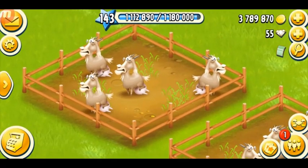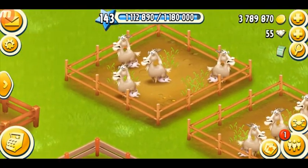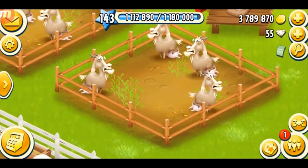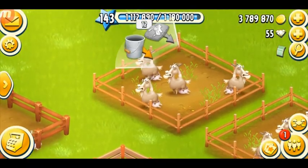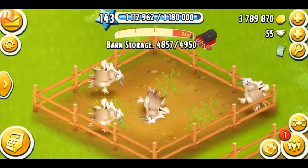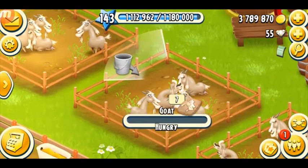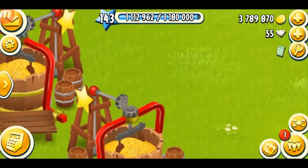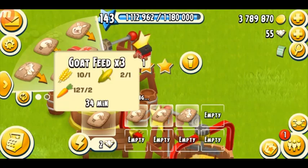Here are my goats — I've got three houses. The first unlocks at level 32, the next at level 37, and the final at level 50. Goats are the most expensive farm animal in the game: 2,150 coins for the first ones, 5,400 for the next, and 8,650 coins at level 50 — approximately 32,000 coins for all four goats. There are a total of 12 goats in the game. When you tap on them after collecting milk they get scared and faint. The goat feed takes 34 minutes for three, needing one wheat, one corn, and two carrots.